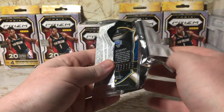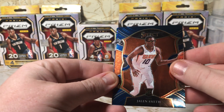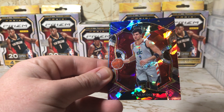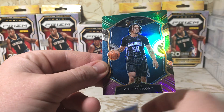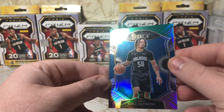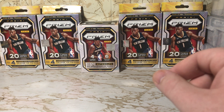Pack number one. We got a Hachimura, Jalen Smith, Audija, and a Cole Anthony. Not too bad, not too bad.